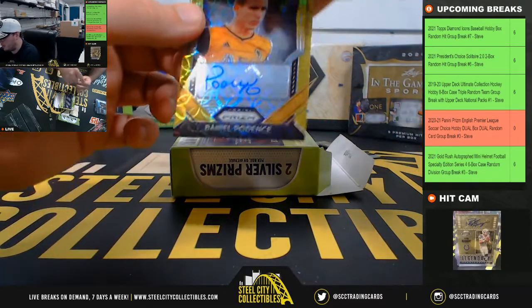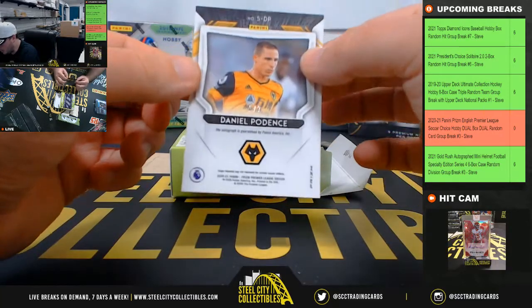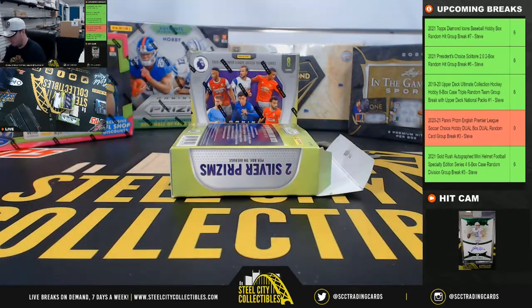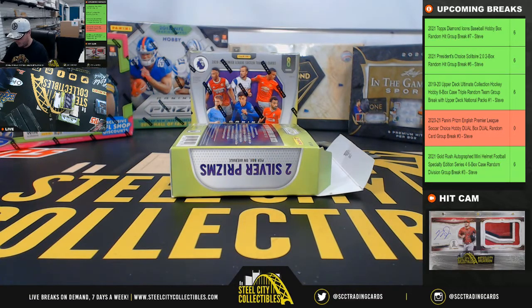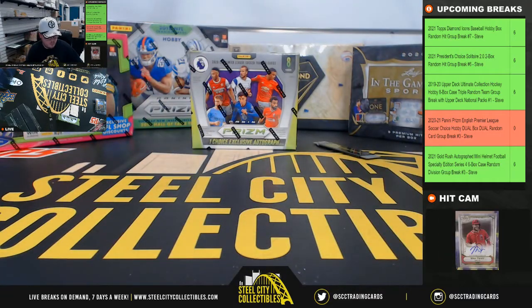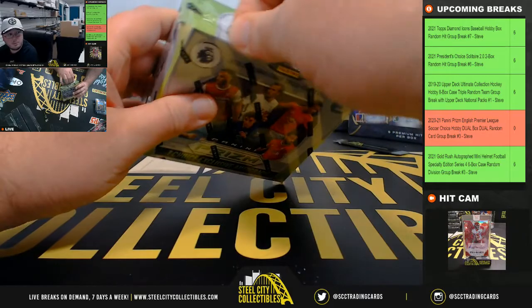And our autograph is going to be a gold Daniel Potence, rookie autograph number one of two. Box number two.